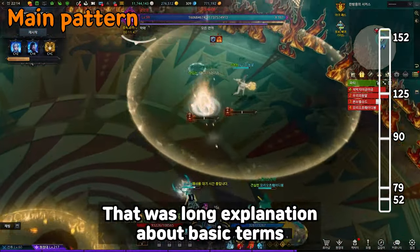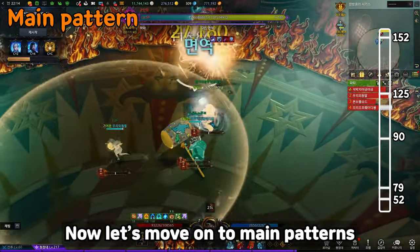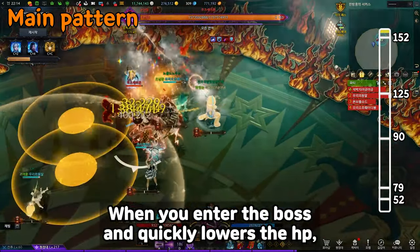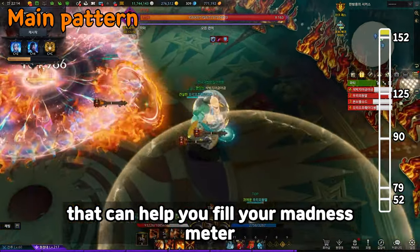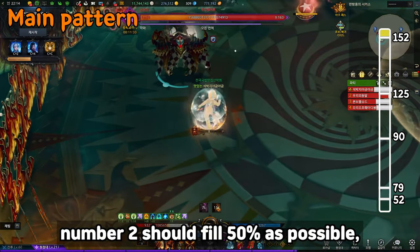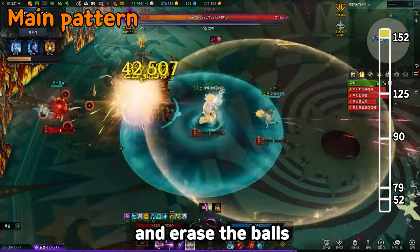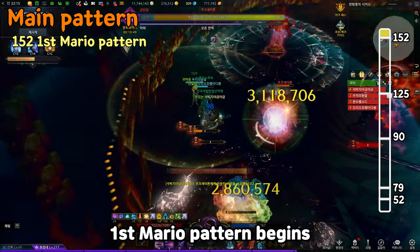Now let's move on to main patterns. When you enter the boss and quickly lower the HP, Kaku Satan summons two balls to help fill the Madness Meter. Number 1 should fill 70%, number 2 should fill 50% as much as possible, then raise the balls. At 152 HP, the first Mario pattern begins.